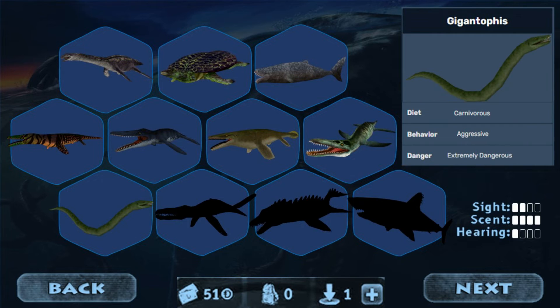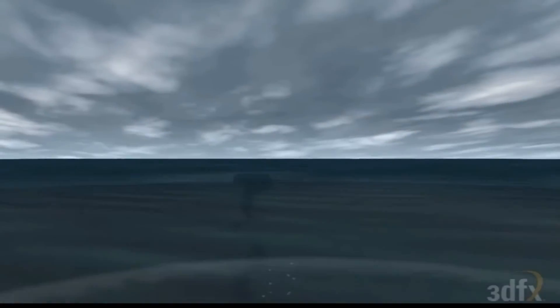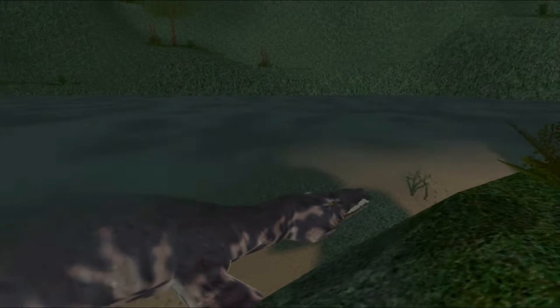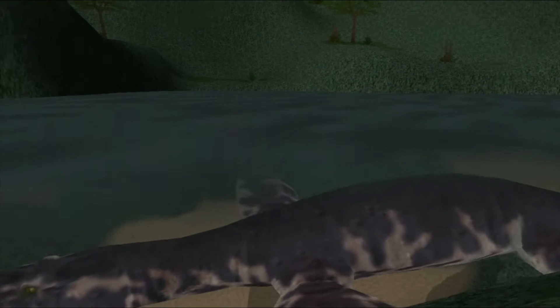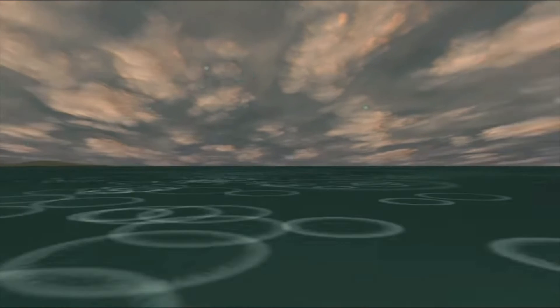Then we have Gigantophis, which would be a gigantic snake. It would be similar to Ceratosaurus or Gigantoraptor in the mobile ports of the game, and it would slither everywhere around. I also forgot to mention I will be putting footage in between these of the original mods as placeholders, and I'll put links to the original things that I'm basing these creatures on. Then we have Lyoplorodon, which would be one of the largest creatures in the game and extremely dangerous. Then we have Mosasaurus, another large creature, probably about the same size if not larger than Lyoplorodon, and it would be similar to the T-Rex, maybe slightly weaker.